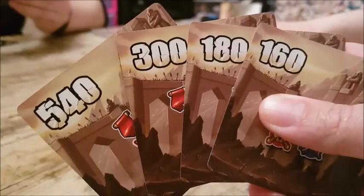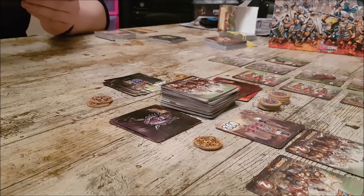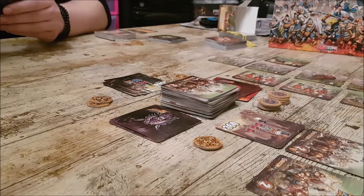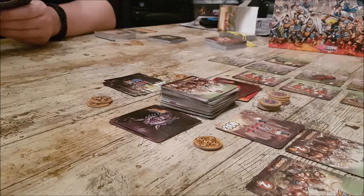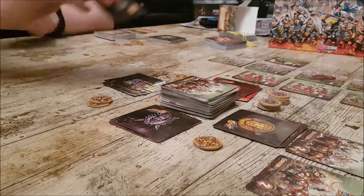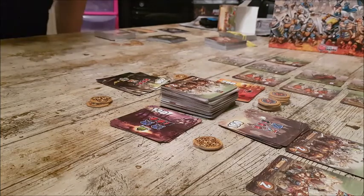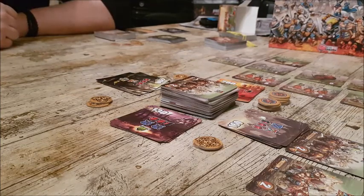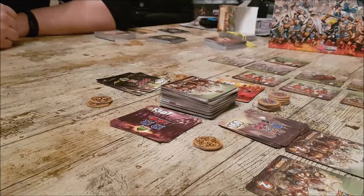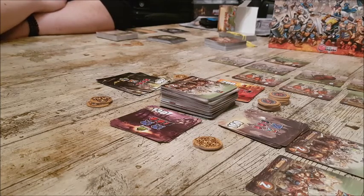First we pick an initiative card from our remaining four. After everyone reveals: the Undead are going first, then the Dwarves, then the Orcs, and then the Goblins. Points-wise: I've got eight from domination points, James has got ten, and me and Malo tied with three each. James is in the lead.